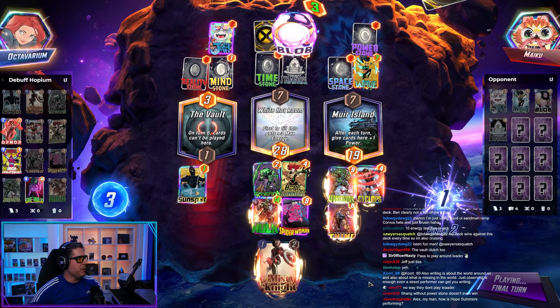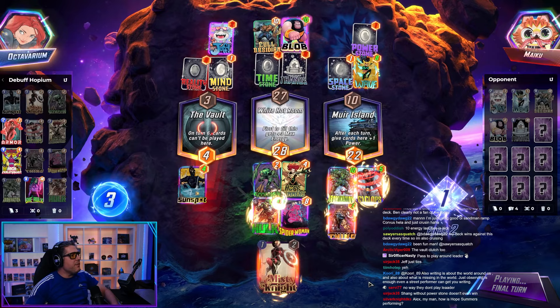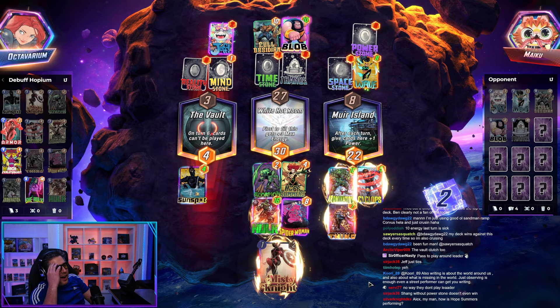So it's Blob plus a stone to make Thanos a 20. Cull Obsidian — oh, they didn't even make it. They're getting Caskeroled. Oh no, disaster! I did not expect it to go that way at all. It is a High Evo deck with 10 energy on turn six, so maybe that's expected. But wow, that was not what I expected.